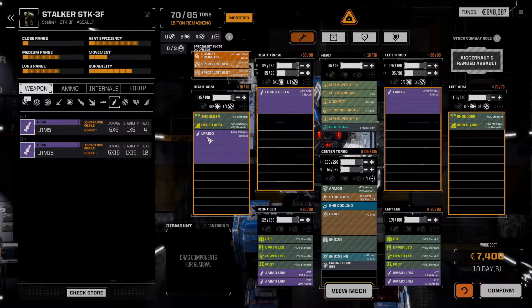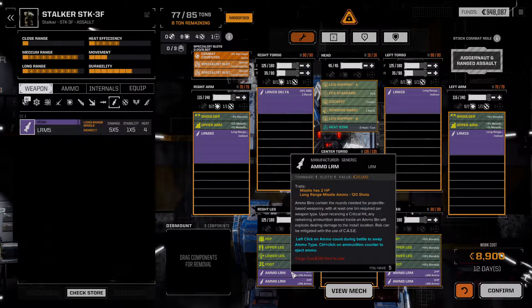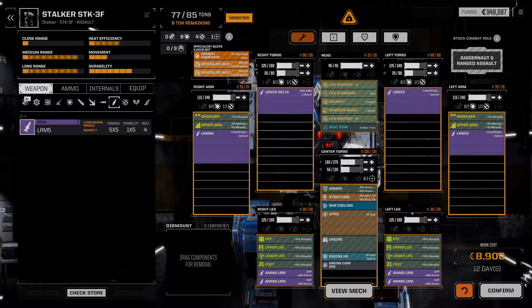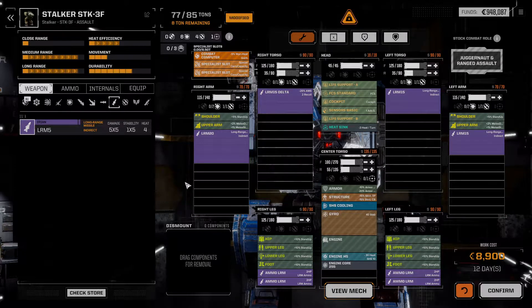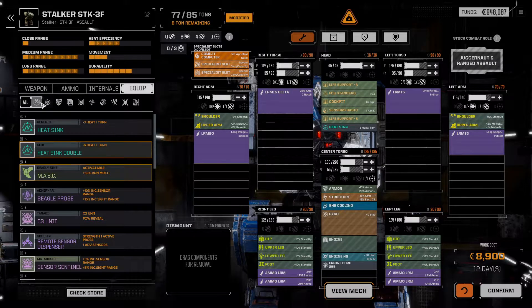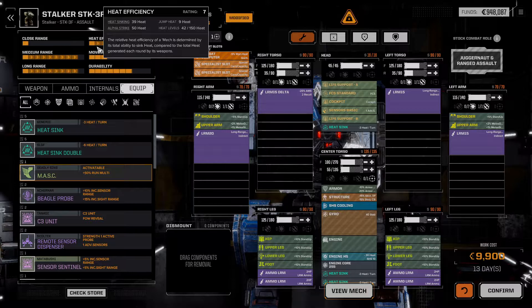What if we ran an LRM 20 and an LRM 15? That gives us eight tons to work with. This is a ludicrous amount of missiles per turn — 65 missiles — so we would fire over half a ton of LRMs per turn. So 120 times four gives us 480 missiles. Divide that by 65 — that gives us just 7.3 turns of ammunition. And we have eight tons remaining. Our heat efficiency is not great so we would definitely need additional heat sinks. We can't run double heat sinks but we could put in a pair. That puts us at 39 sinking, so a delta heat of 11.